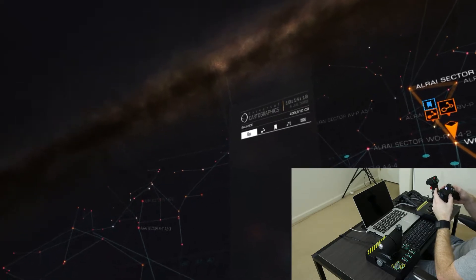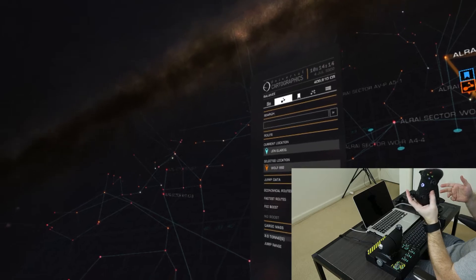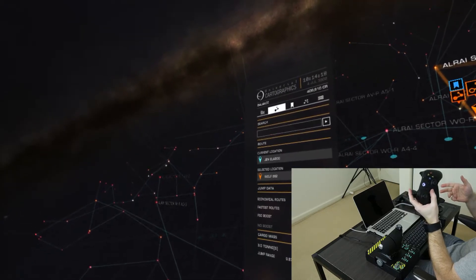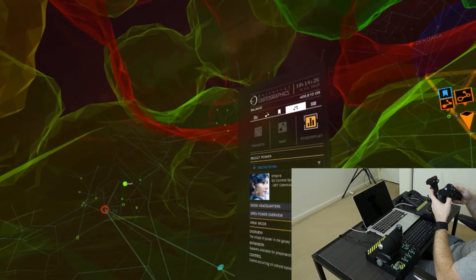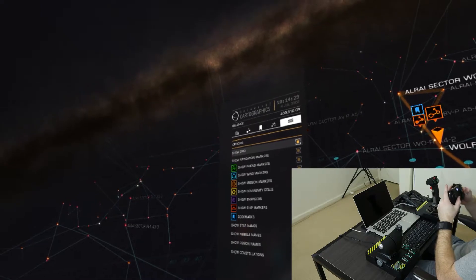So basically you go to the tab you want, and then you can use your direction pad to go up and down. You do need the up, down, left, and right because you do need to go across on some of the menus. Keep that in mind.